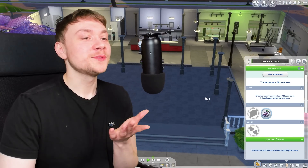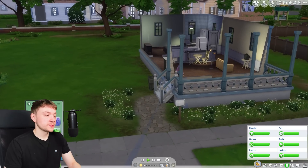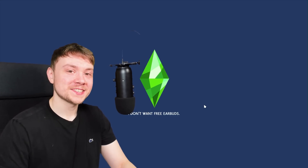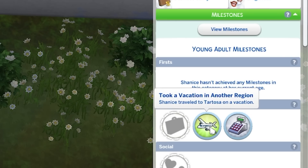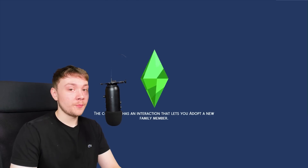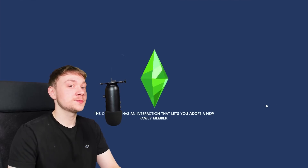Another milestone this mod adds is going on vacation — going on holiday for the first time in your life is a pretty big deal. After ending a vacation it says: 'Took a vacation in another region — Shanice traveled to Tartosa on a vacation.' Not only does this mod come with new milestones, it also comes with a brand new social interaction. Under small talk there is a brand new option: Ask about life milestones and memories, which is a really nice addition that adds a bit more depth.